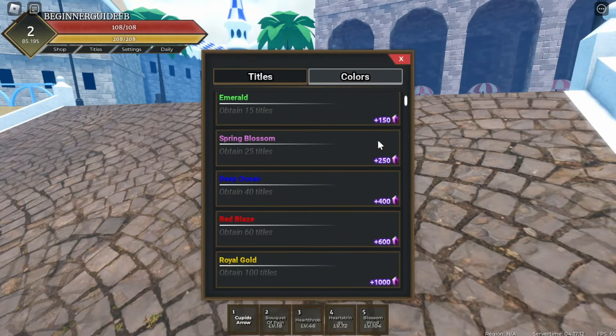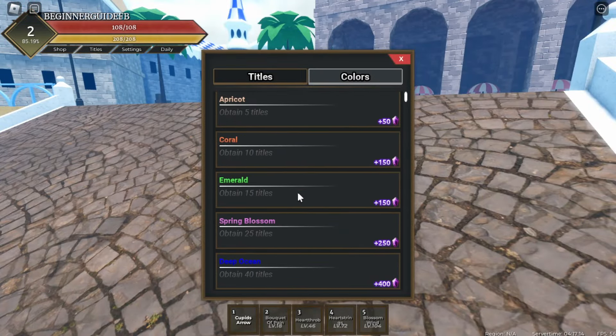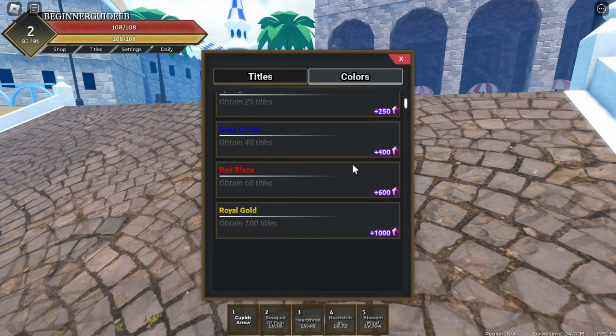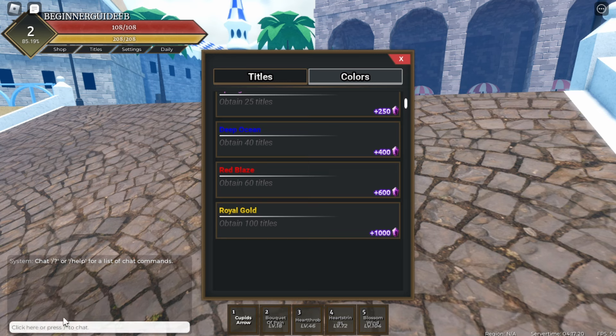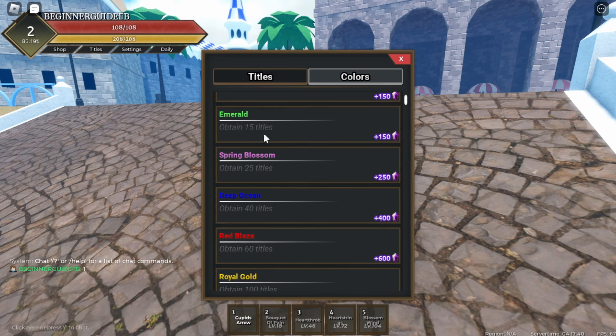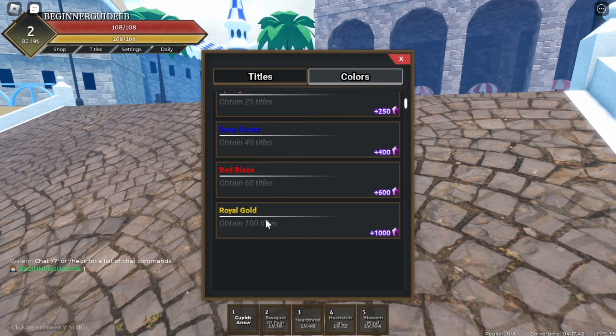Titles can also give you different chat colors — this is the color that pops up in chat when you type. Right now I don't have anything equipped so there's nothing. But if you obtain the Apricot color by getting five titles, there will be an apricot color tag by your name. The rarest one requires 100 titles, so you can grind for that if you'd like.